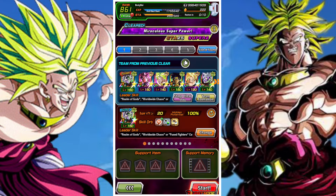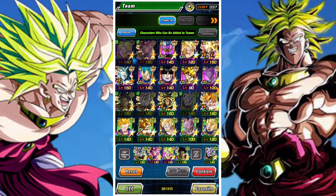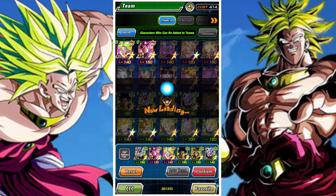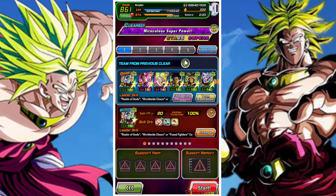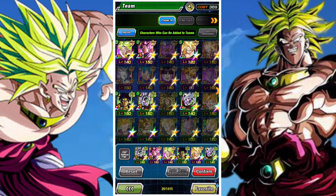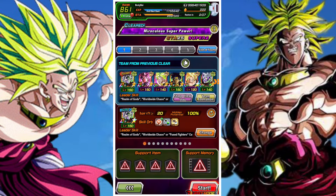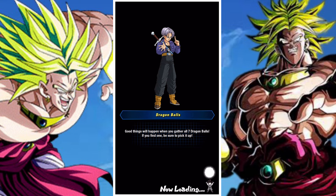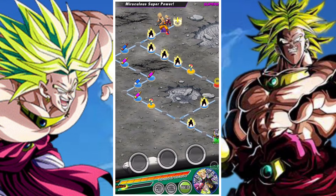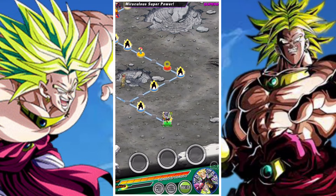For our team lead, we're going to have attack Zamasu because of his extreme types and his Realm of the God. The one I would replace is the Int Super Saiyan free-to-play Broly — I would replace him with the attack one. You can still keep the attack Zamasu; it's not the end of the world. You're just kind of floating him and hoping he doesn't get hit. The important thing is you want to try and have rotations of tech Zamasu, Int LR Goku Black, and obviously tech Broly and Int Broly.